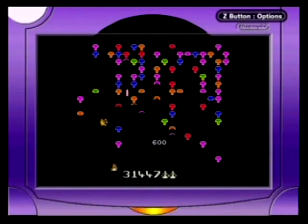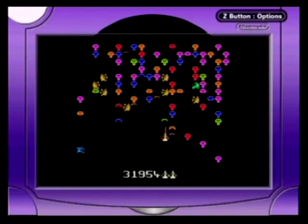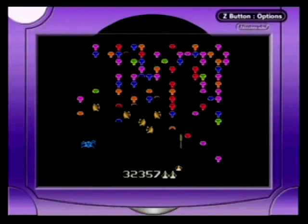Everything is instantly recognizable — the mushroom trees, the spiders, the centipede itself, the various critters. They all look pretty decent on the tiny Game Boy screen and at a rather decent pace, considering the overall slowness of the thing.